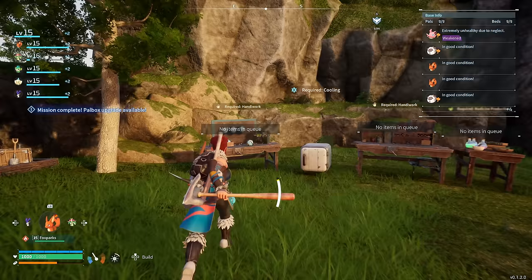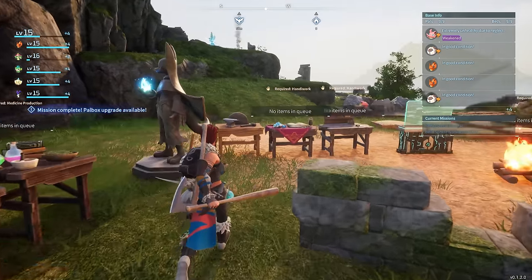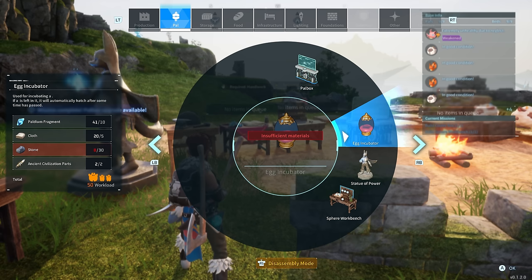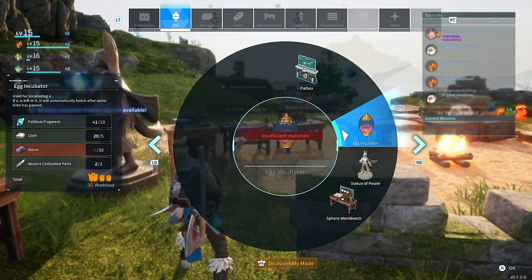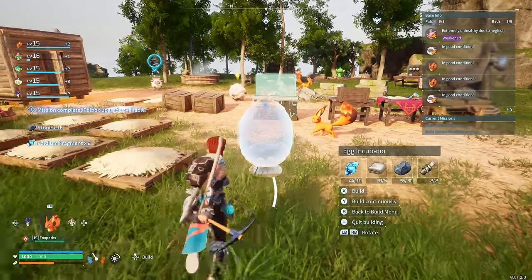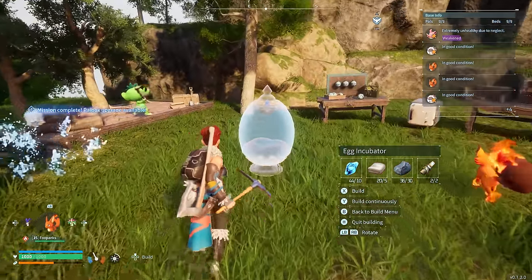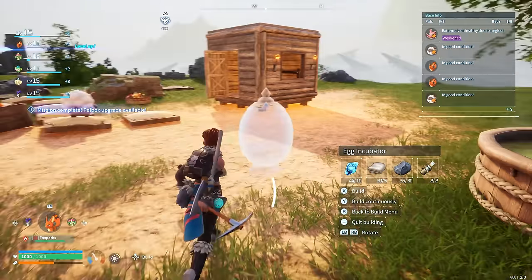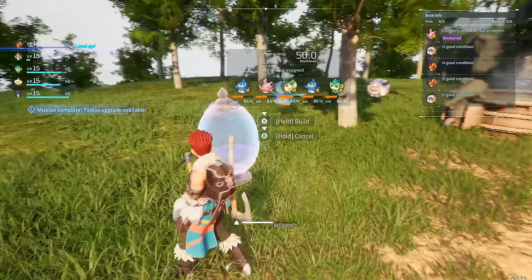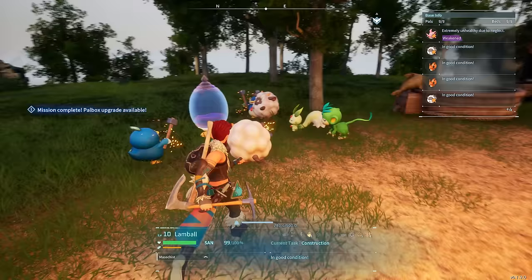Quick update: we now have a sphere crafting table. We're also looking to build our first egg incubator. I need some stone - I believe we should have enough now. Egg incubator - I have eggs to hatch but I have no idea how this procedure works. Let's put it here, give it a bit of space. Build it, guys! I love all my little pals, they're so cute.